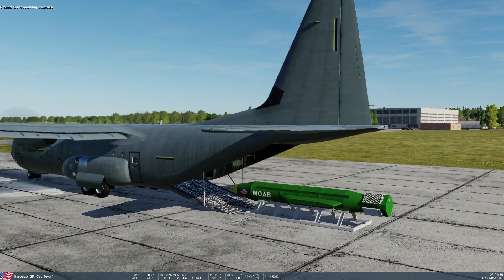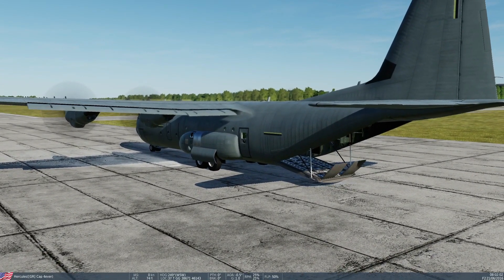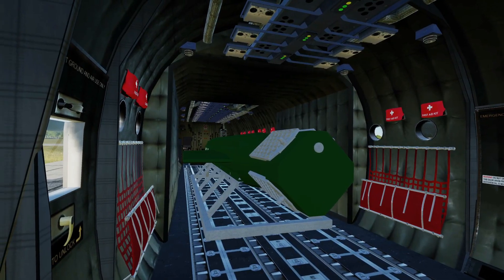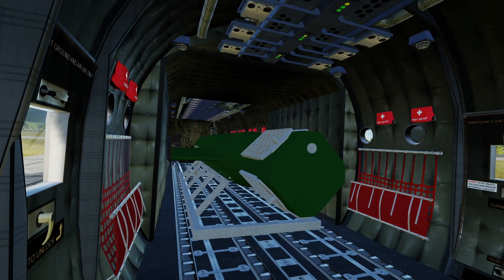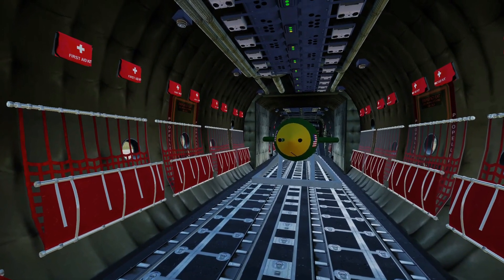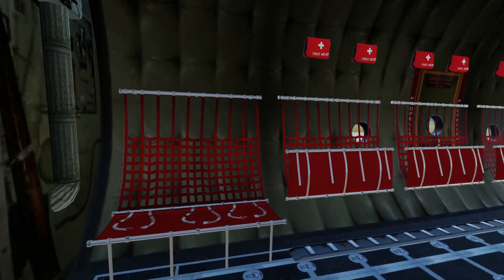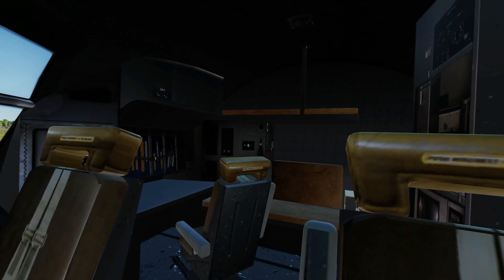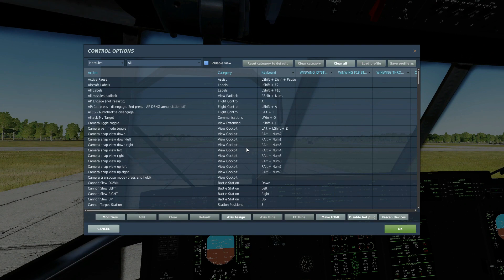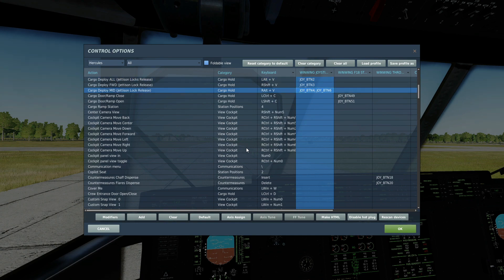Hey viewers, we are now inside the Hercules. Look at the size of that absolute beauty — that's a whole lot of freedom. There is actually some space; I reckon we could fit a couple of Humvees as well as the MOAB. Since it's in the middle, you could fit paratroopers in the front, drop the MOAB, then turn back around and once it explodes, drop some troops there. In terms of buttons, there was basically nothing to learn apart from cargo ramp door open and deploy all cargo or deploy the mid cargo.